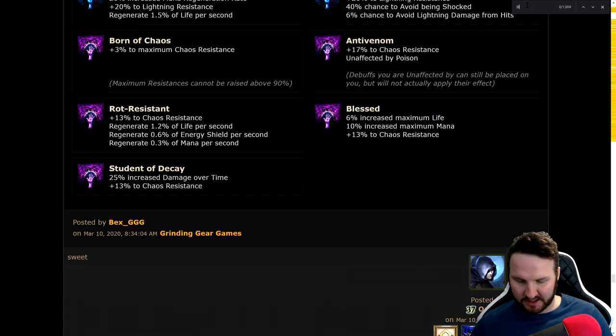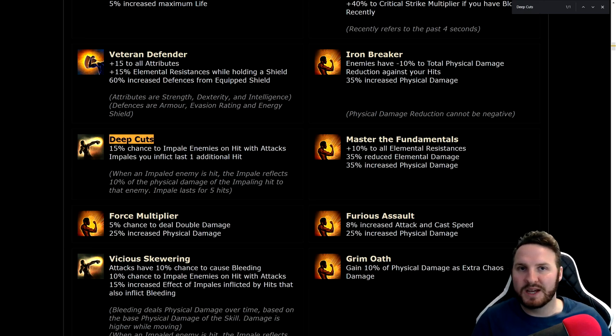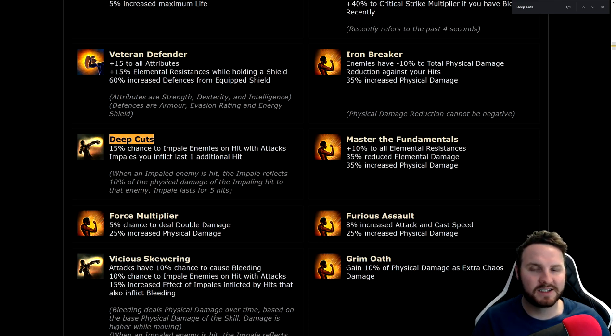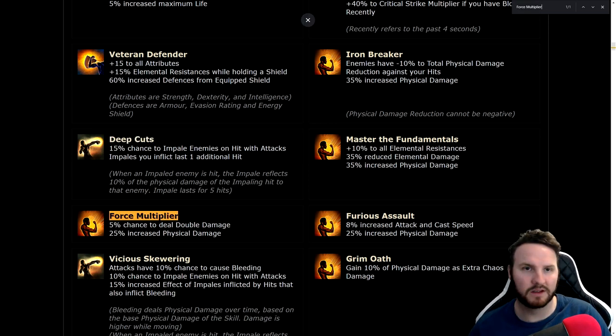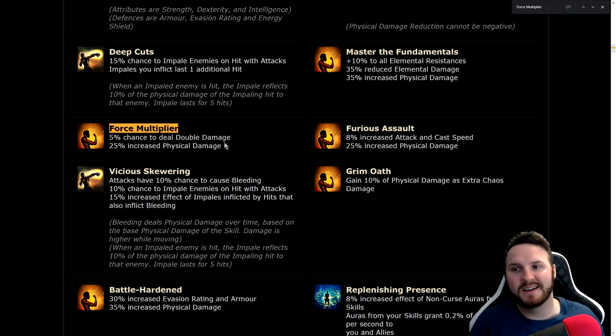Deep Cuts: 15% chance to impale enemies on attacks, and impales you inflict last one additional hit. That is so strong especially for Champion — more impale stacks is such fat damage for pure physical builds. Holy crap, if you're a melee Champion you'd definitely want to go for that. Force Multiplier: 5% chance to deal double damage, 25% increased physical damage. It might not be great long term but early on 5% more damage is always welcome.